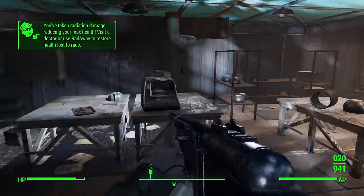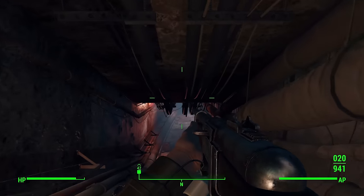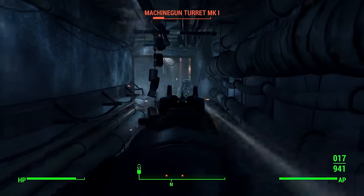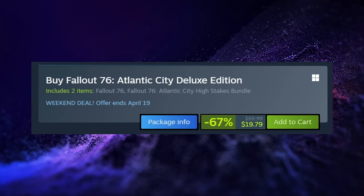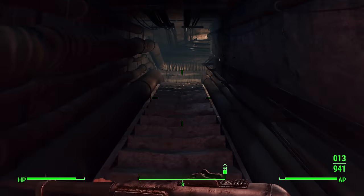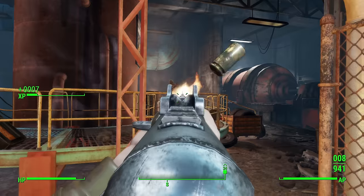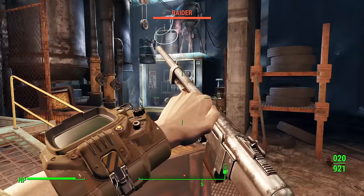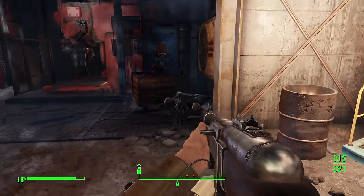This offer provides full access to the entire game, not just a trial. Players who subscribe to Prime Gaming can permanently add Fallout 76 to their library at no cost. Following the free week, Bethesda is offering substantial discounts: the standard edition at 80% off for $8, and the deluxe edition at 67% off for $20. Existing owners can purchase the highest stakes bundle at 50% off. Sales run from April 9–19 on Xbox, April 10–24 on PlayStation, and April 11–19 on Steam.